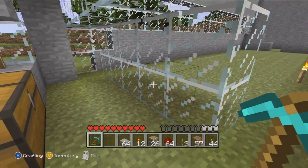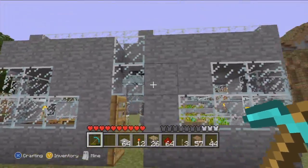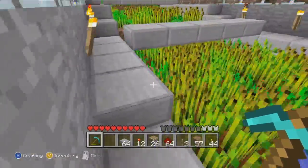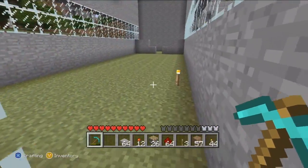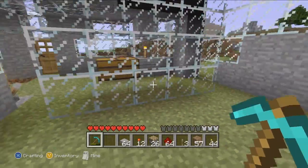Hey, what is up guys, it's Sinister Skater here. Today we're going to be finishing the other side of this greenhouse farmhouse thing on the left side with the sugar cane farm. Last week I built this wheat farm which is pretty cool — it automatically gets all the wheat and it flows down here. This week we're gonna be making the sugar cane farm, so let's get started.